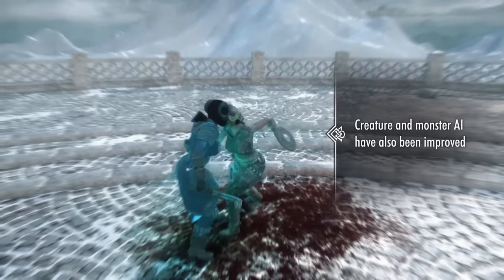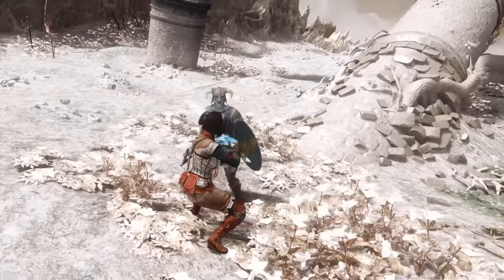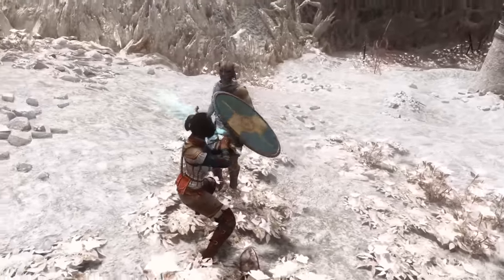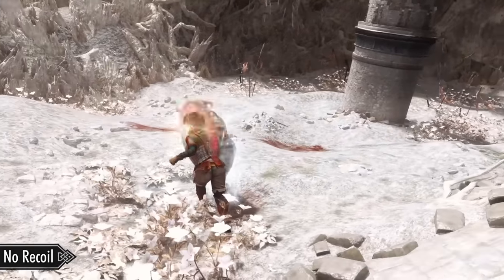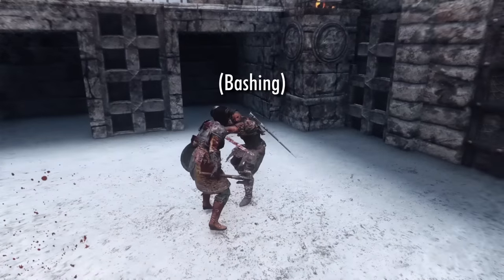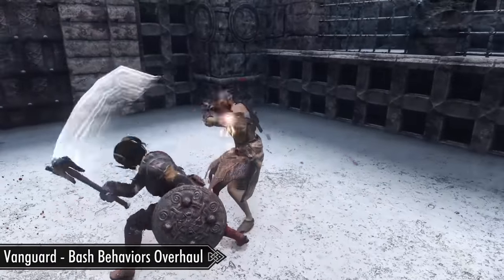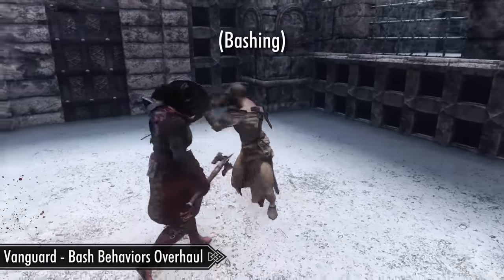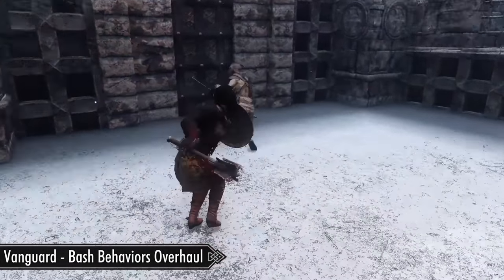To prevent the annoying recoil animation that takes place when actors hit other blocking actors, we'll use No Recoil. It's a tiny mod, but it'll allow us to chain combos on blocking enemies and will help the flow of combat. Sometimes enemies pull off instant bash attacks that you can't really react to, so we'll need Vanguard to overhaul bashing animations. With Vanguard, bash attacks will be telegraphed, and the new bash animations are a good way of closing the distance between enemies.